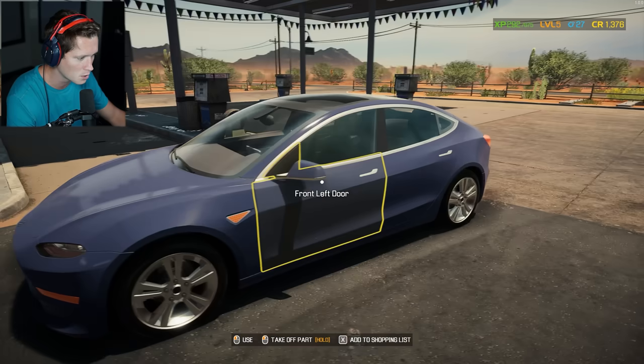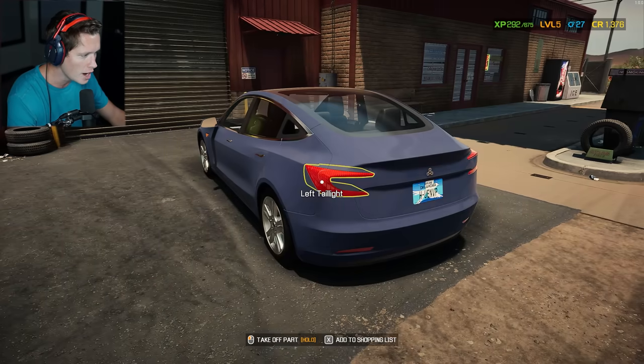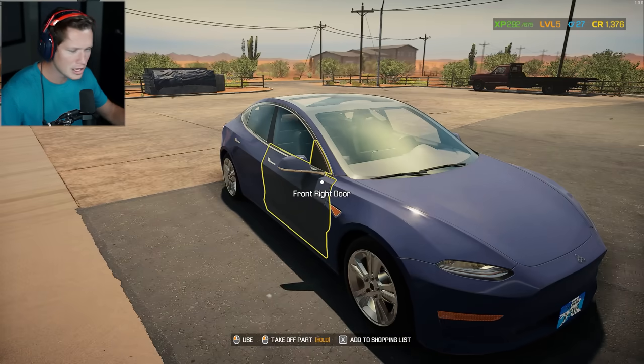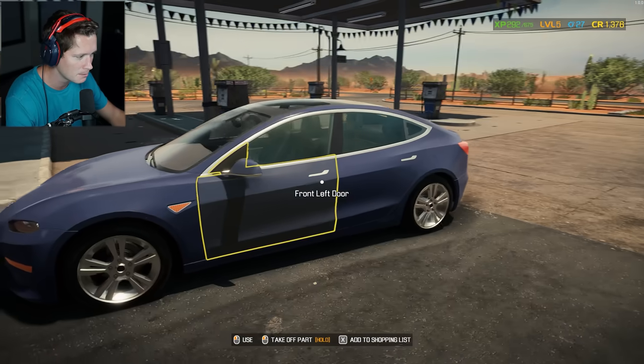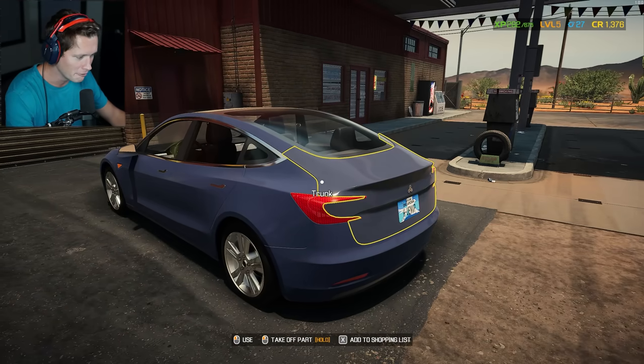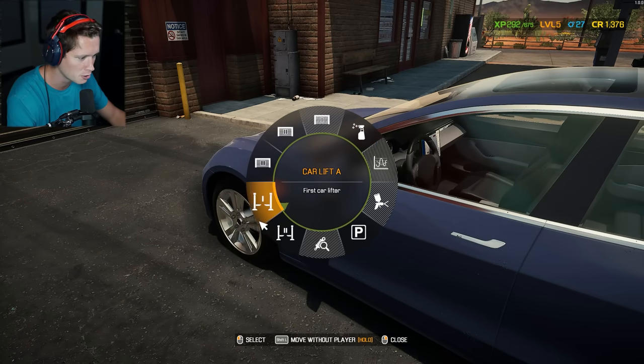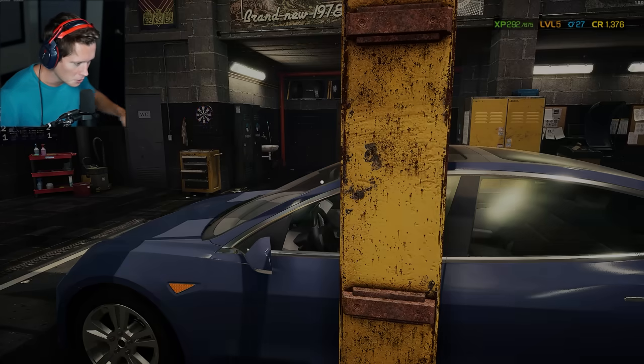Let's not get ourselves in a similar situation as yesterday where we ran out of money. Right here we've got a Tesla Model 3 — the electric car DLC is not officially licensed, so this is a bit of a bootleg Tesla, but very obviously a Model 3. These things are amazing, incredible cars. Let's go ahead and send it into car lift A.